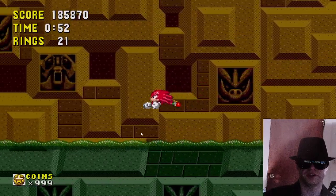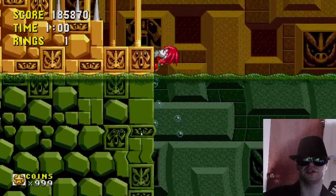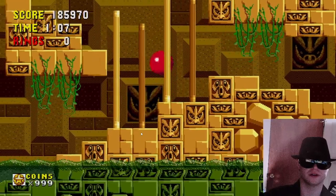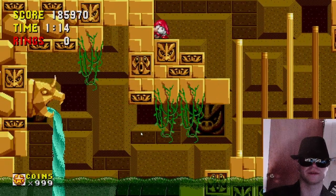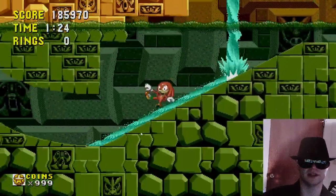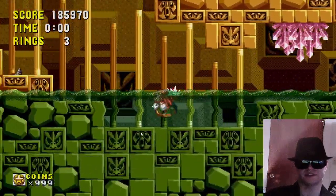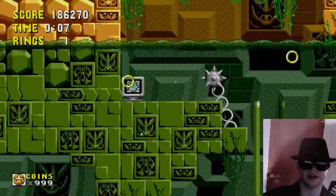There's a switch you can hit that gives you a moving platform up here — you take it to get across, and that's the legit way to do it. I wonder if there's a way to glitch into some of that stuff. I had no rings so I died. That was entirely my fault — I played that very sloppily, so I deserved that.